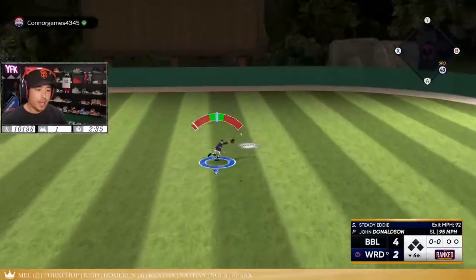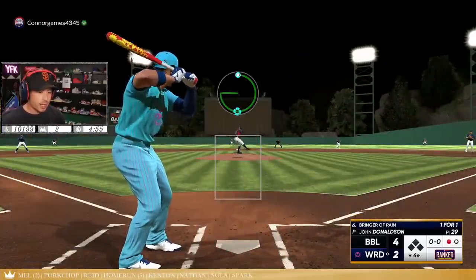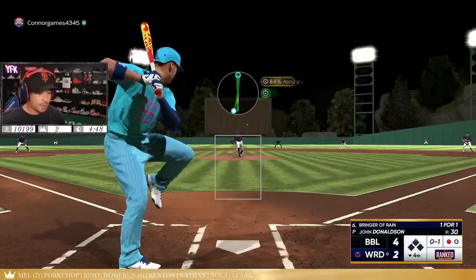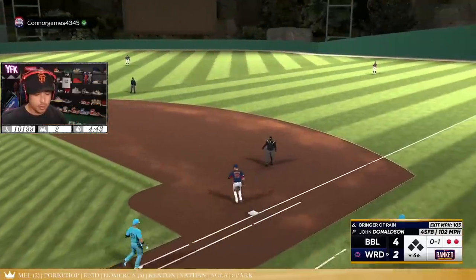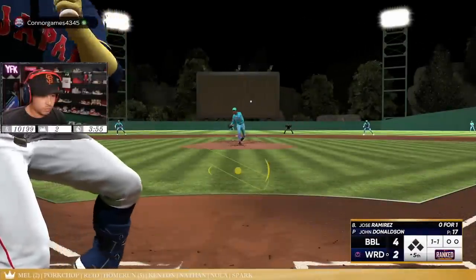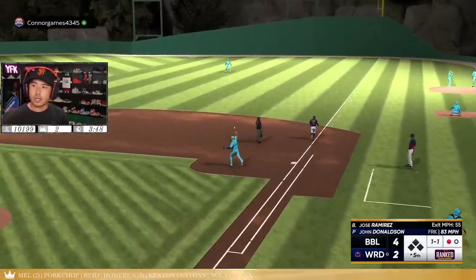Apparently everybody in my Twitch chat just came in — this guy Connor Games just beat Manic and now he's number one in the world. Not just in MLB The Show 23, apparently he's number one in the all-time rankings, which is pretty insane. We're up four to two — if we could beat him that'd be a pretty big legacy game. Hopefully we get the win. Good bunt dance man. I don't know why the number one player in the world would need a bunt dance, but whatever.